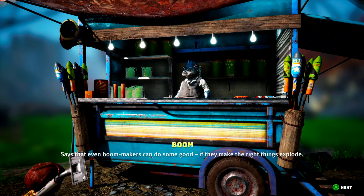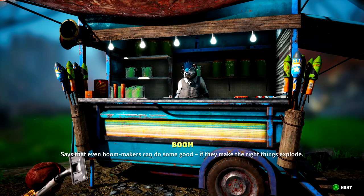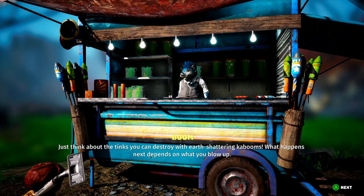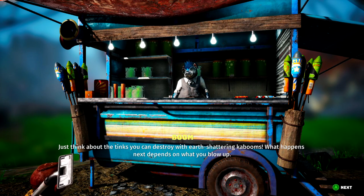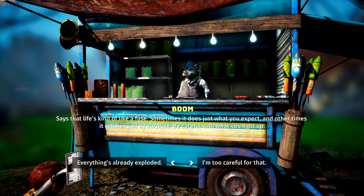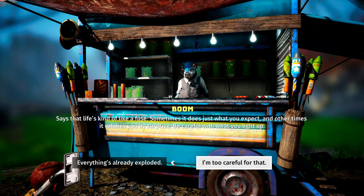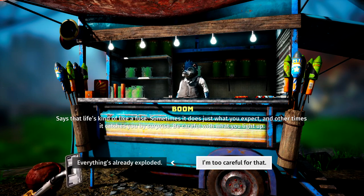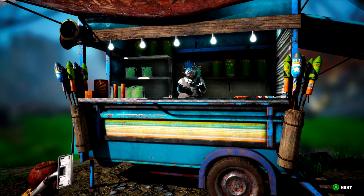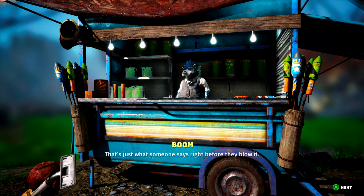Says even boom makers can do some good if they make the right things explode. Just think about the tinks you can destroy with earth-shattering kabooms — what happens next depends on what you blow up. Says life's kind of like a fuse: sometimes it does just what you expect, and other times it catches you by surprise — be careful with what you light up. We'll be the good guy here; that's just what someone says right before they blow it.